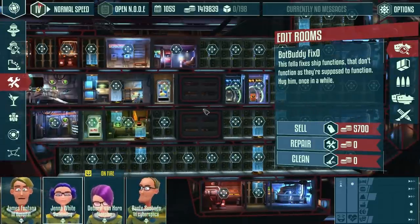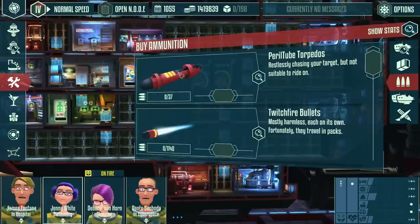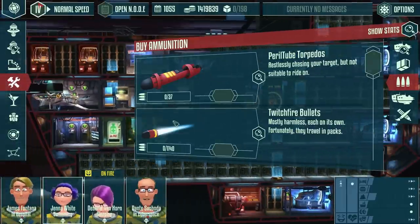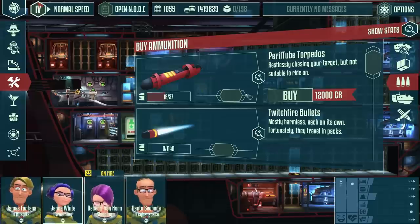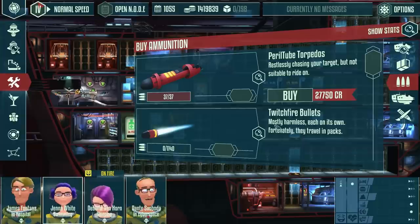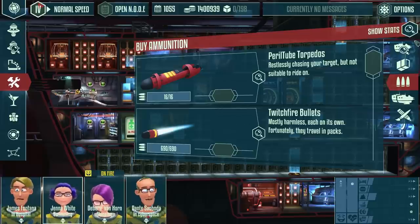Four people are all you need — no cook, nobody to clean, no medic. The medic is taken care of by the pill bay, cleaning by the Clean Bot, and fixing by the Fix Bot. Nobody is repairing and the ship stays in perfect condition — this robot takes care of all repair needs. Once you can afford and have researched the Fix Bot and Clean Bot, you can drop two employees from your list. I'll put 16 torpedoes in, and I still have 690 bullets — more than plenty.